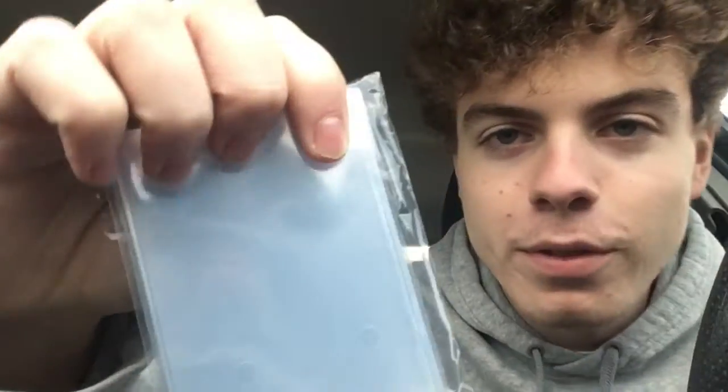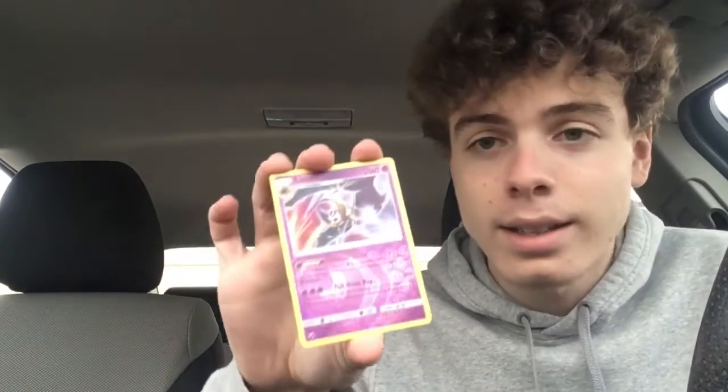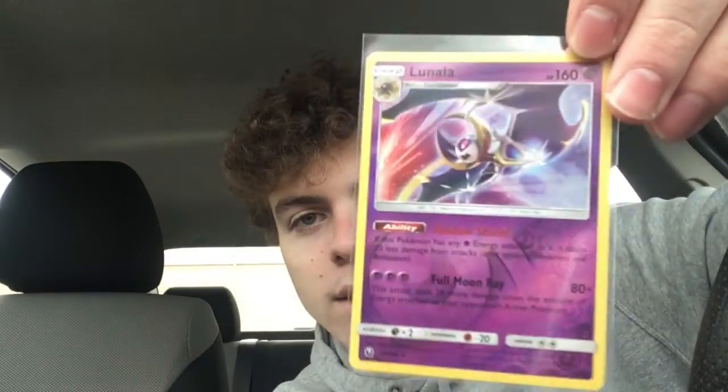I'm going to start with the four Celestial Storm packs. I have the sleeves on deck because we're hoping for some big pulls. First pack: we got an Alolan Ratata, a Lunala — nice, reverse holo — and fire energy. They really don't give you code cards in these either. We did get a reverse holo out of the first pack, which is pretty good for a dollar store pack. I'm sleeving that up because around here I sleeve my foil cards.